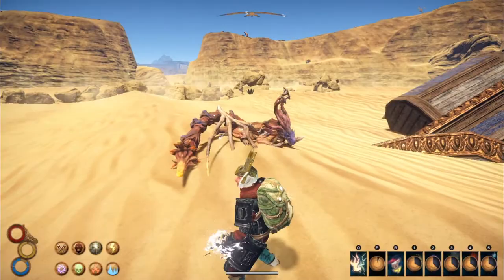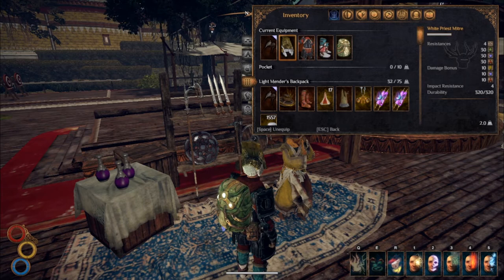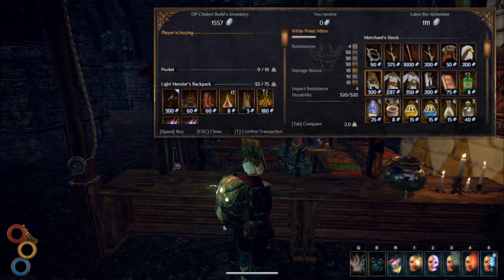Our armor choice for this build will be anything that can boost lightning damage. In the helmet slot I've got the White Priest Matiah, which adds a bonus 10 to lightning damage, and you can get it from Lane the Alchemist in Monsoon — it has a 100% drop rate. Next we have the Runic Armor chest piece, which adds a nice 10 bonus to lightning damage, and you can buy it from the Blacksmith in Berg.